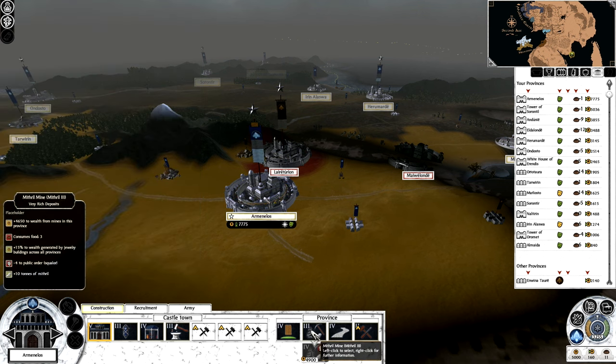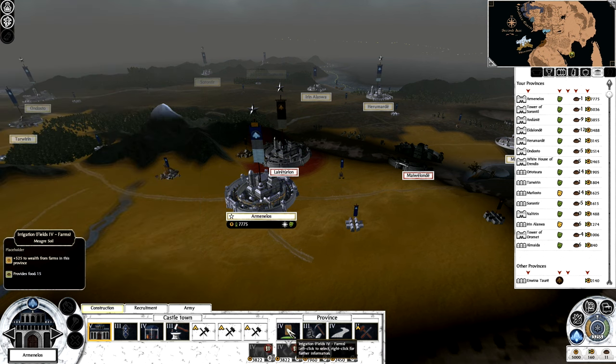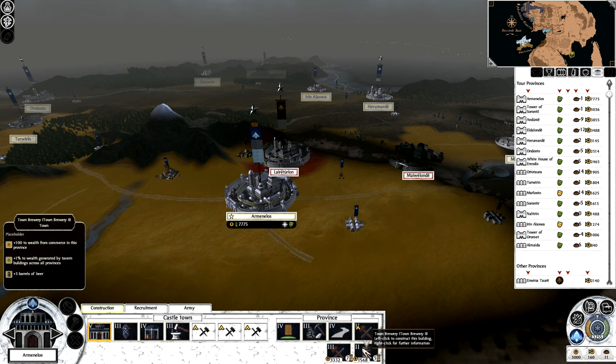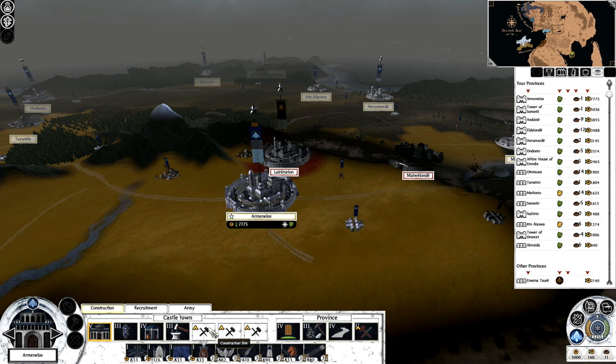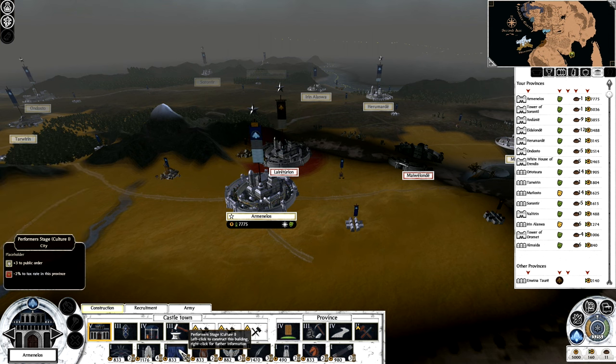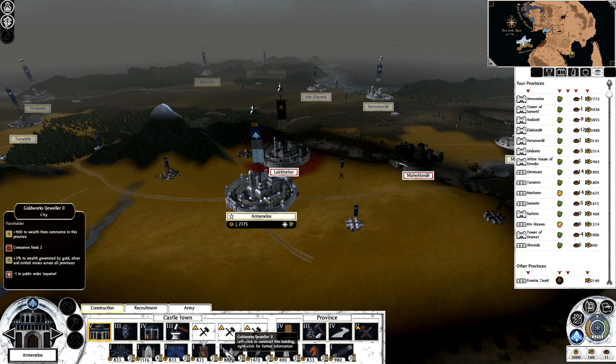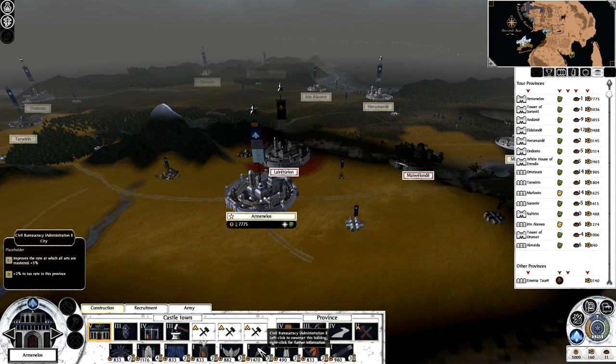We've got Mithril Mines — that's why I'm making so much cash. I get a ridiculous economy because of Mithril Mines, similar to my Khazadum campaign. What I want to check is whether I can get anything that improves wealth to gold, silver, and Mithril Mines across all provinces — yes, I definitely want to get that, along with increased research rates.